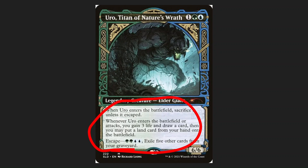There is one big reason for that: on ETB he gets sacrificed as long as you're not escaping him. Escape is a mechanic to bring a creature or spell from your graveyard to the battlefield by paying an escape cost and exiling cards from your graveyard — think Underworld Breach but on an individual basis. The upside is whenever he enters the battlefield, or in the miraculous case he attacks, you gain three life, draw a card, and put a land card from your hand onto the battlefield.